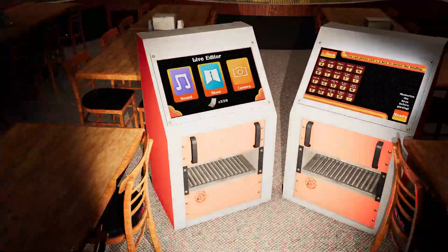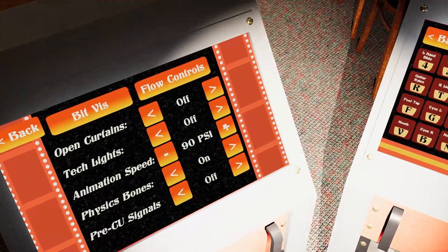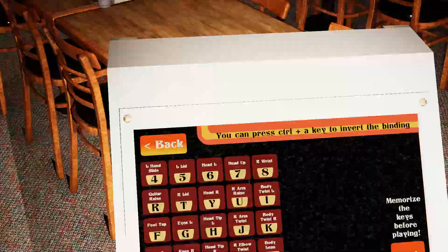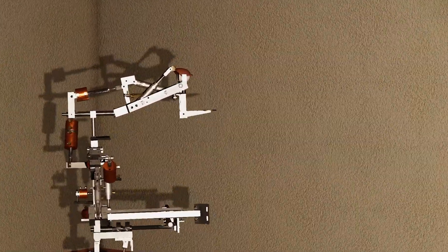By the way, if you want the Unus Mac not to look so slow, I generally use the PSI to 120. I think it makes them look better.